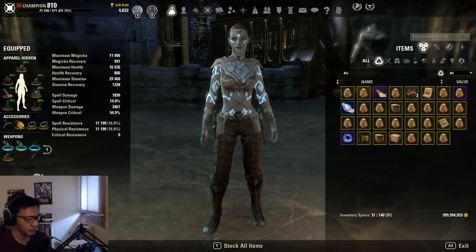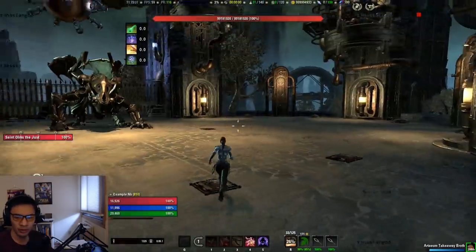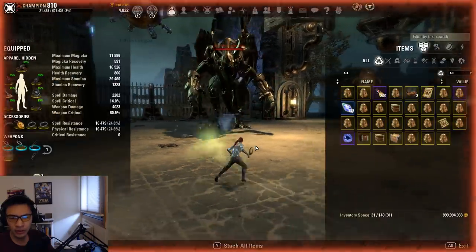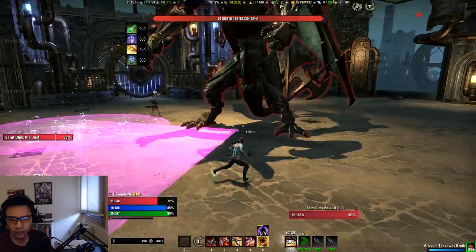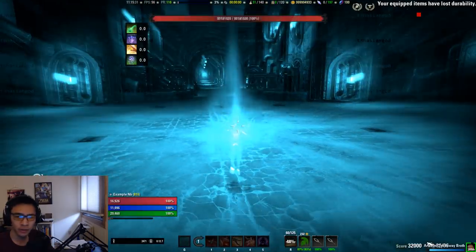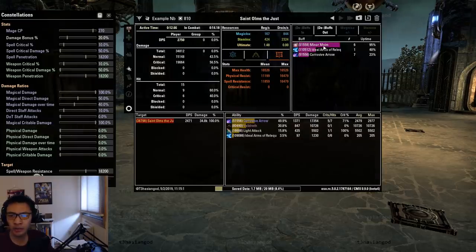Something weird might be happening with the damage calculations, so let me try this again. I'll fade and come back without my resistances — I actually don't have a bunch of resistances anymore. And it looks like he still has minor maim on him. The result is 81,839 again, so it seems like minor maim is also not applying multiplicatively.